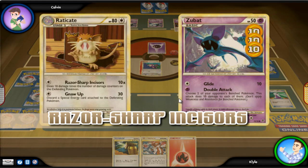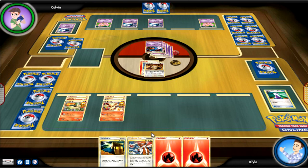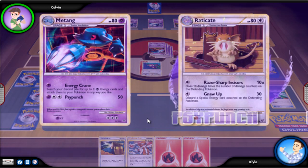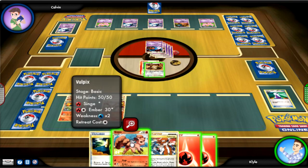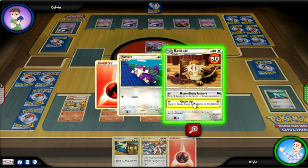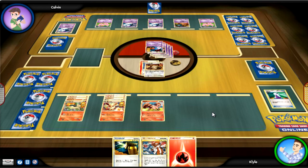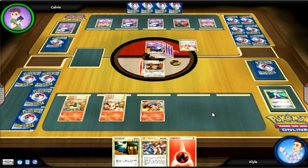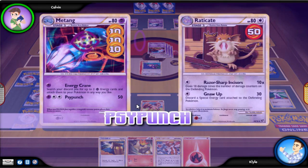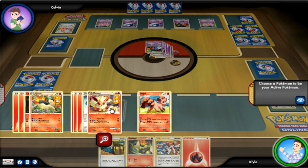I'm just going to go for the secondary attack - they both deal 30 at the moment. It knocks out the Zubat, which had 50 HP. I get another Fire Energy, which is amazing. He brings in his Matang. I draw a Vulpix and attach energy onto that. Ninetales is a great addition to this deck because fire decks burn a lot of their energies, and Ninetales recovers all of that from the graveyard. If you're running competitive decks like Reshiboar, those decks use Ninetales to get energies back to continue using powerful attacks like Flamethrower that make you discard your energies. It's a great cycle.